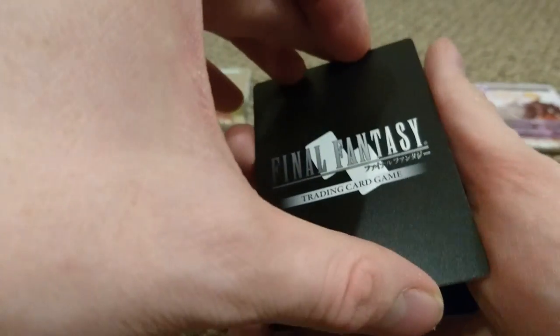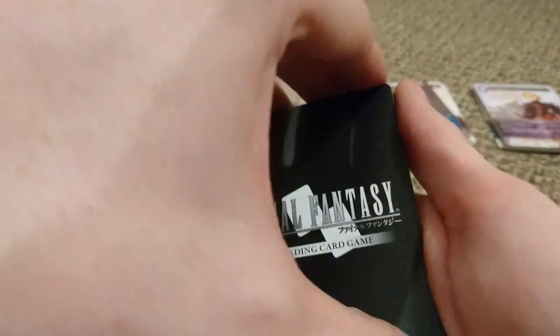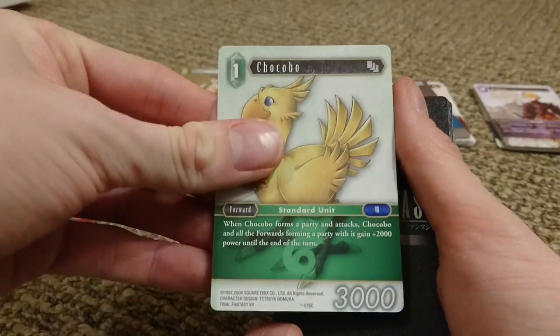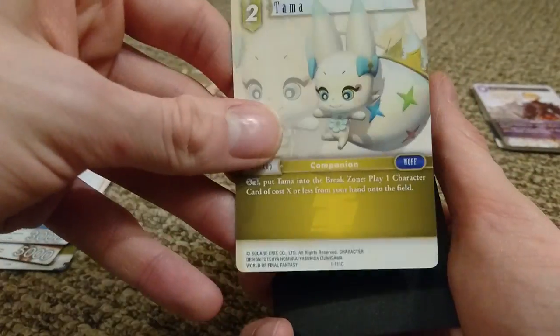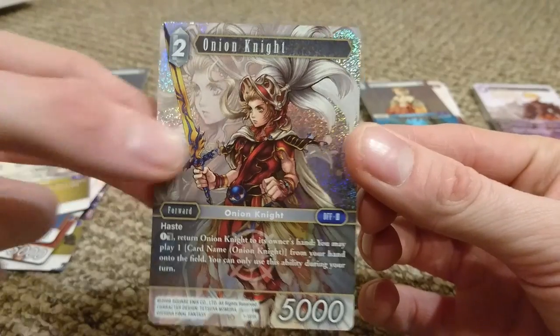Pack 6: We've got Joseph — this is the card people are actually saying is too OP and should be banned. We've got Hecatonchire — that's Vanille's summon in 13. Another Lulu. Zack again — building up a little army of Zacks. Another Moogle. Squire from Tactics. Another Bard. Another Chocobo 3,000 Forward. Ranger — pretty cool cards. A Knight. Tama again from World of Final Fantasy. And the holo — Onion Knight, heroic, only cost two, light type with Haste. Wow, that's got some sick abilities!